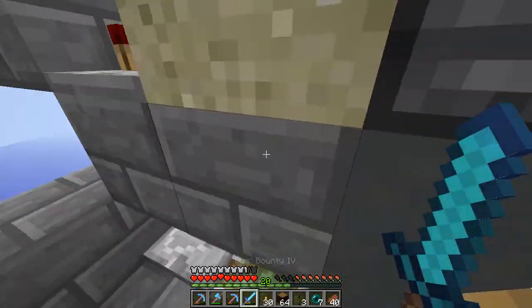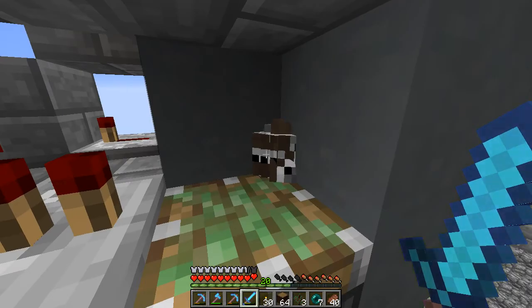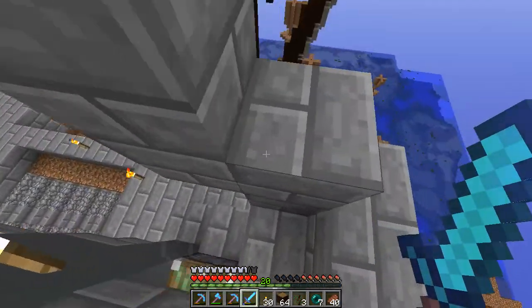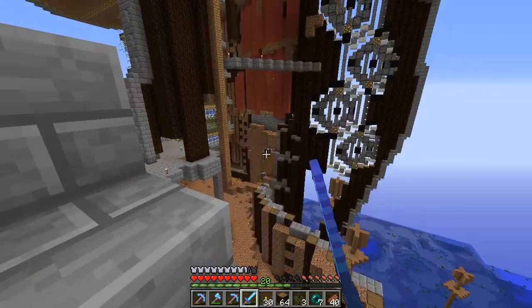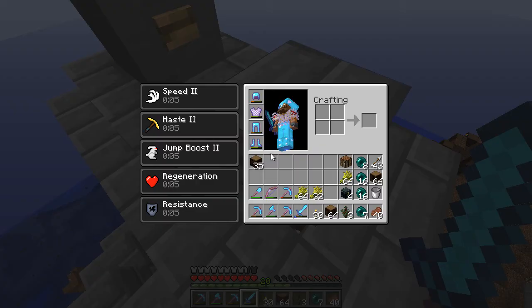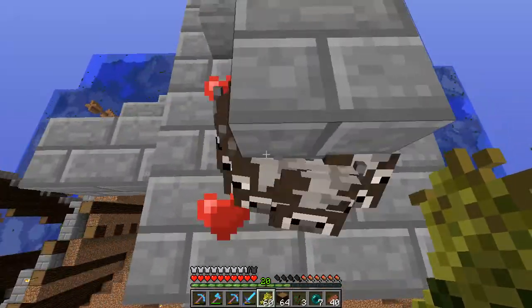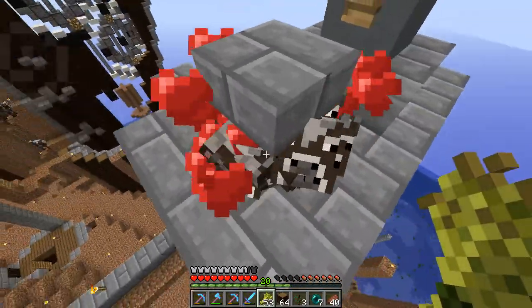Hello everybody, welcome to Olympus. You are here with Marillibus. Hey guys. Is that how you get out? Do you squeeze through there somehow? We've still got them teleporting away. I haven't bothered to try to sort it out - it still kind of works. And I've got the audio down for these mobs, friendly mobs, which is great.